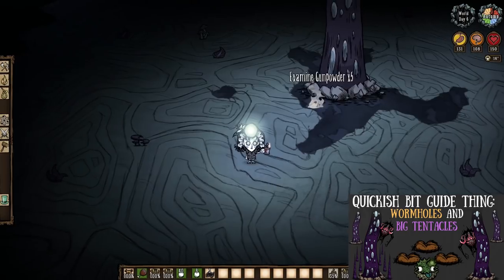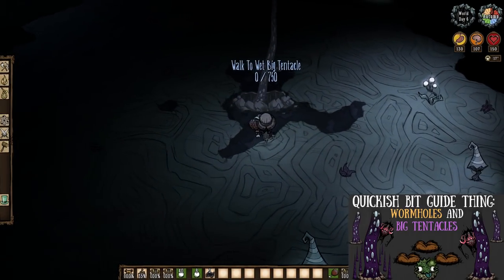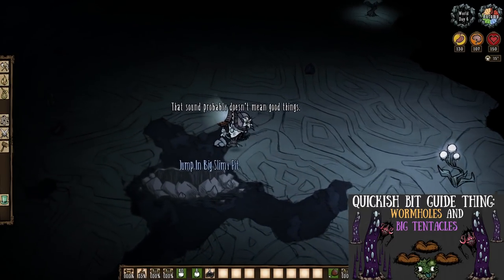And the last source of the day: big tentacles, as they have an 80% chance to drop a single light bulb. Not the best, but hey, it's a thing.